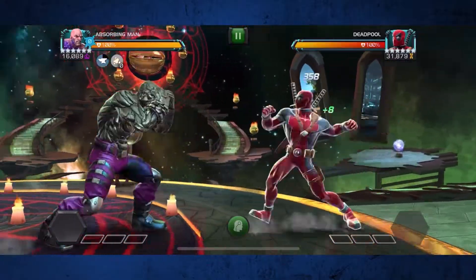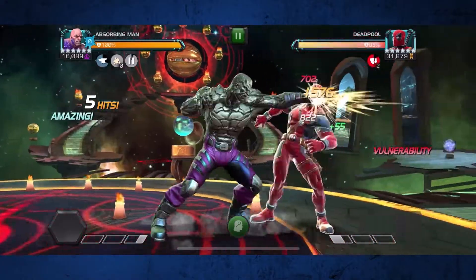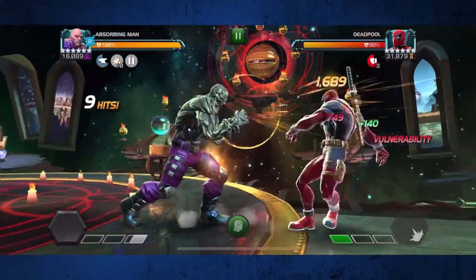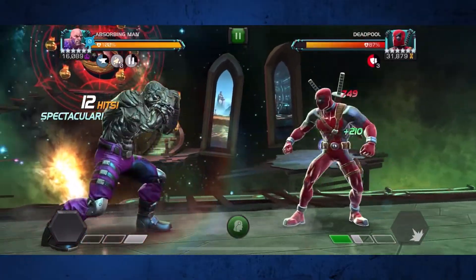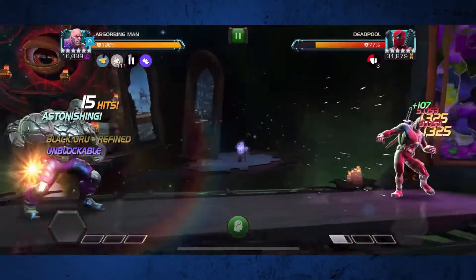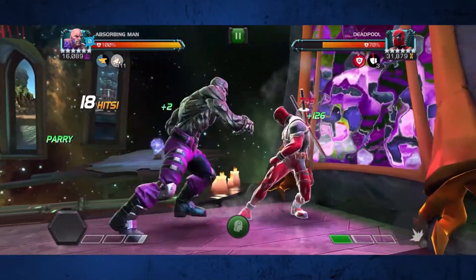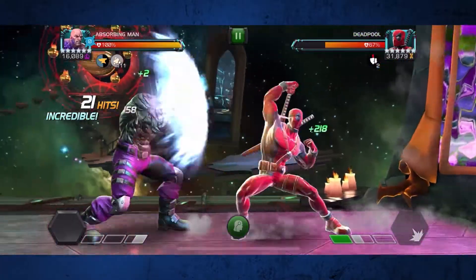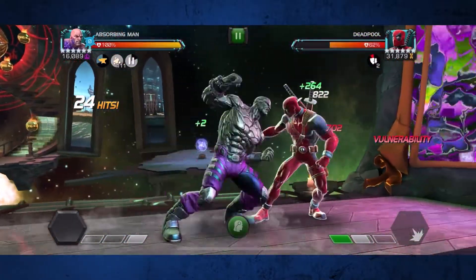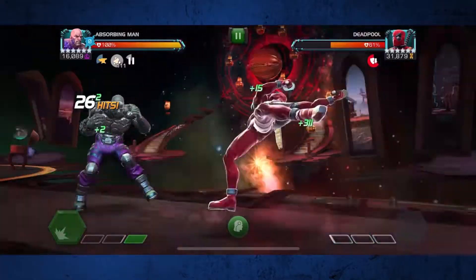Let's take a look at what a full fight looks like uninterrupted. To start, baiting out a heavy, countering it with a light attack, then doing as many light backdrafts as he will cooperate with — that's going to build up those stacks of vulnerability on him. He's at a special one, so I'm going to get ready to bait it out, heavy counter, cancel into my special one, and that's going to refine my form and give me access to the nice damage bonus. From here it's basically rinse and repeat — keep using those light backdrafts, keep countering heavies with a light attack.